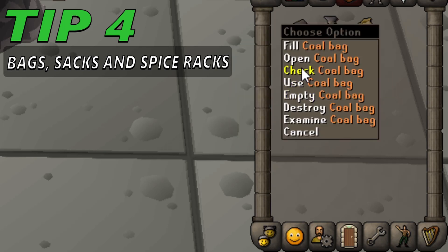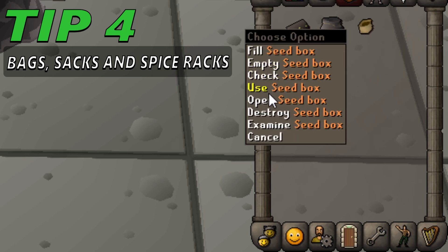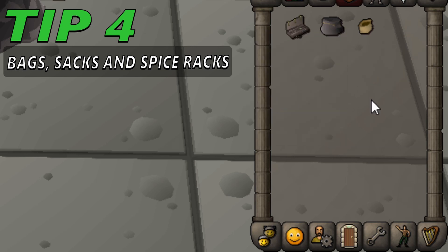The herb sack works on any grimy herbs picked up from the ground, harvested from herb patches and harvested from herbivores. The coal bag works on any coal mined from rocks. The gem bag works on any gems obtained while mining or pickpocketing the Hazard creatures. You can also build a spice rack in the kitchen of your POH — this requires 60 construction, 3 teak planks, 6 soft clay and 4 doses of each color of spice. The rack itself can store 2 billion doses of each spice. Jagex hopes that's enough — I hope so too.